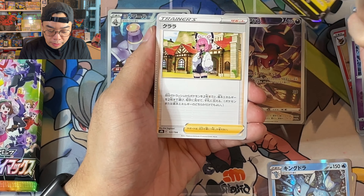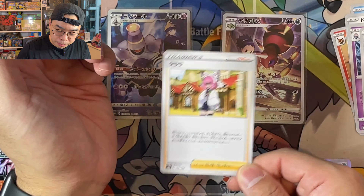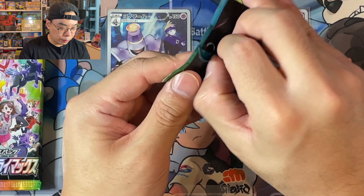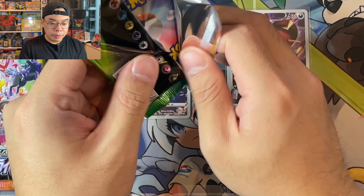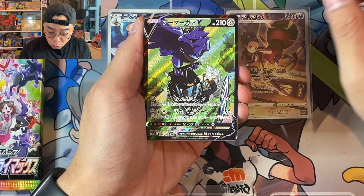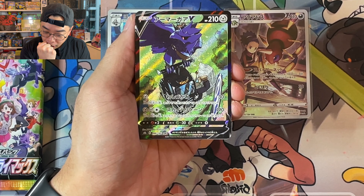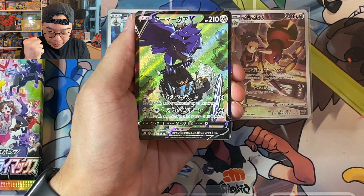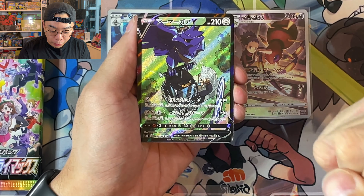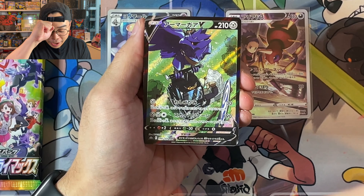We've got a Pikachu V, and then we've got a Klara here — this one I may not have, so hopefully we can tick that off. My understanding is that you should get about five... oh — oh yes, come on! Oh my god! I am screaming, because the character secret rare should not be in the second card position. Oh my god — we've got the god pack! This is my first time pulling a god pack!